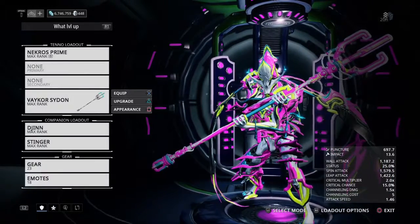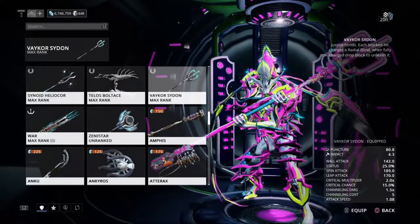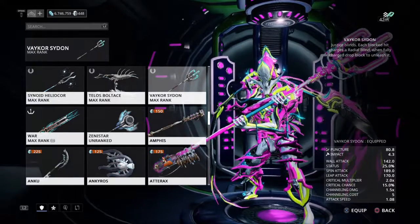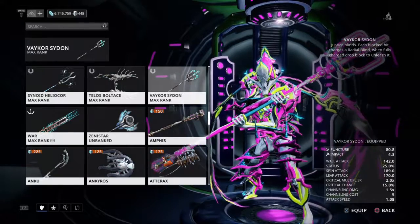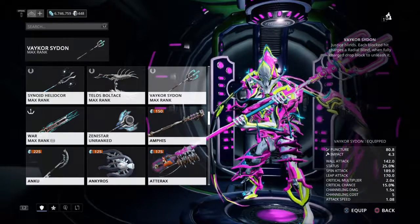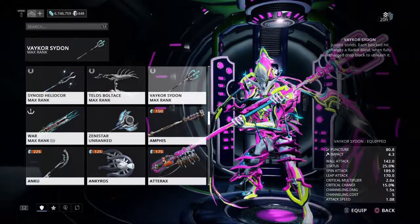So, first of all, let's read the description. Justice Blinds. Each blocked hit charges a radial blind. When fully charged, drop block to unleash it.